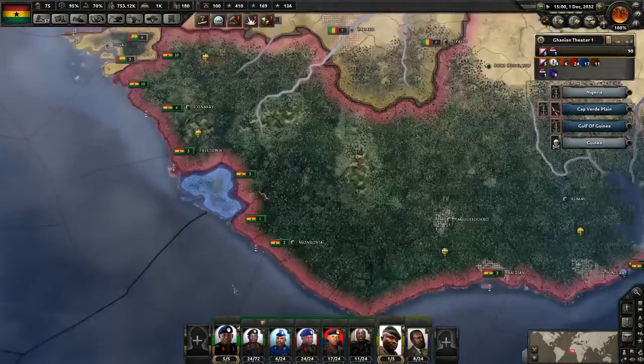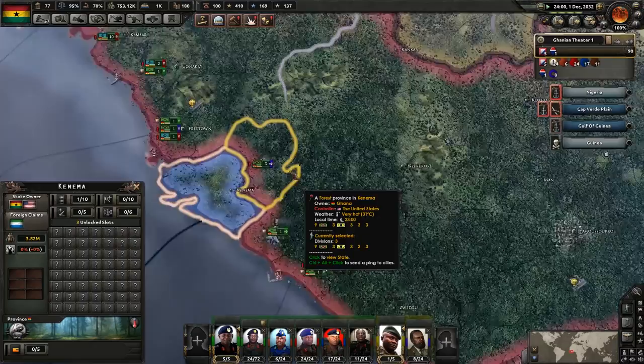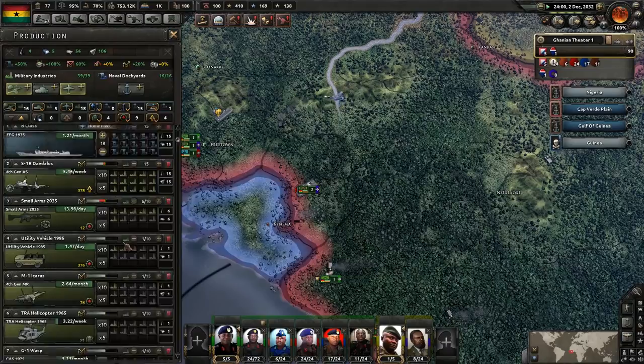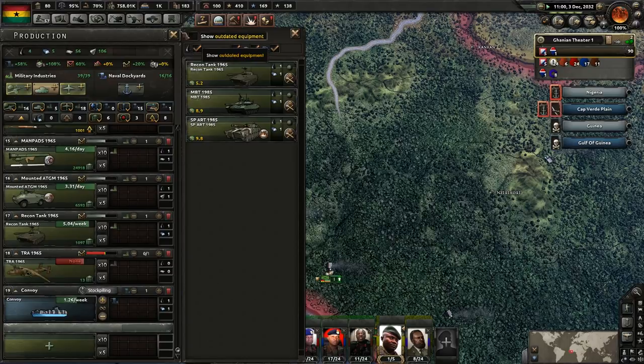If they want to land there, that's fine — I'll let them land there all day. We're missing self-propelled AA equipment production. Am I researching that at all? Yeah, 61 days.